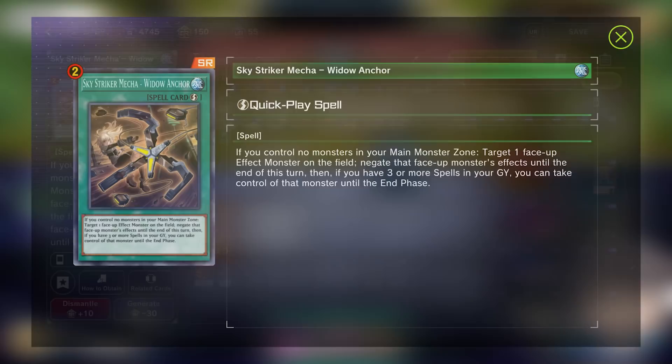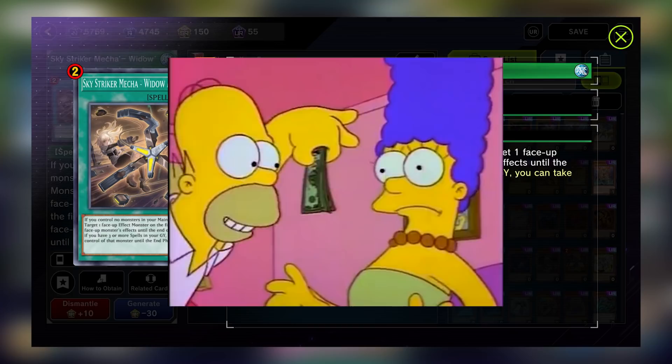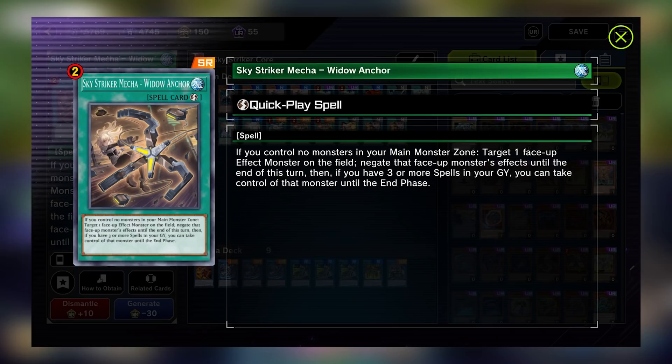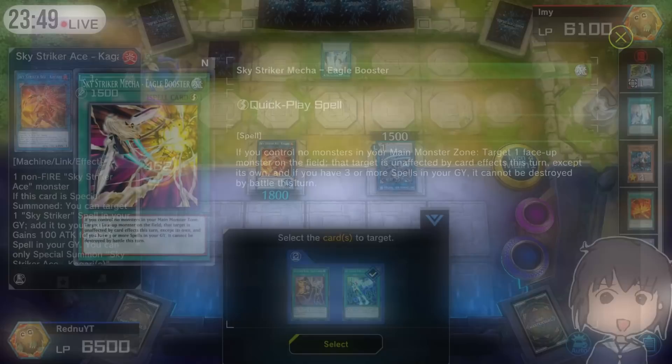Widow Anchor is a versatile quick play spell with a useful plain effect and a super strong bonus effect. The plain effect negates the effects of a monster on the field. The bonus effect lets you take control of that monster until the end phase. This is really powerful and has no restriction. You are able to link summon, XYZ summon, attack, or just about anything else you can imagine with that stolen card. It is a form of monster removal since you can use the stolen monster as link material, but it also allows you to interrupt opponents' plays that rely on monsters and their effects. Keep in mind that after this resolves, if you did steal a monster, that new monster will occupy a main monster zone, making you unable to activate your other Skystriker tools until you get rid of it.